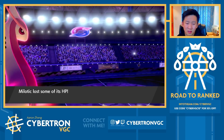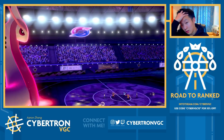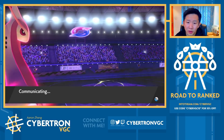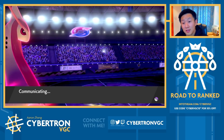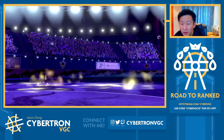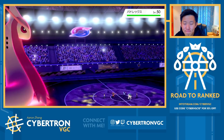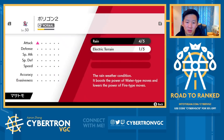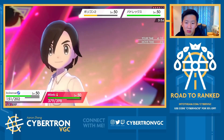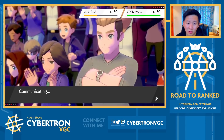Incineroar uses Parting Shot, and Calyrex comes back in. I'm going to Parting Shot here and Geyser to KO Porygon. Electric Terrain runs out, but Regieleki with Life Orb is just too powerful. Calyrex goes for High Horsepower and just gets the one-hit KO — and they're faster than Milotic. This is not a slow Calyrex, which is very interesting, and now they should just win the game with Regieleki.